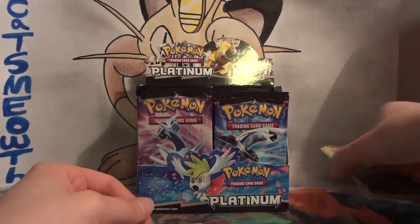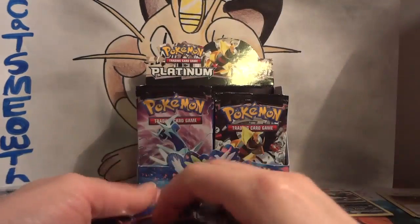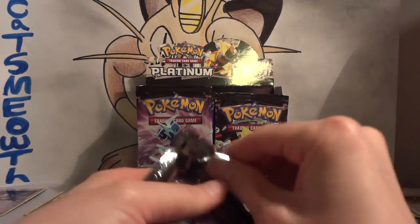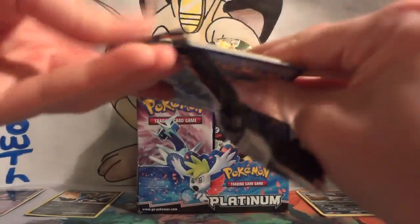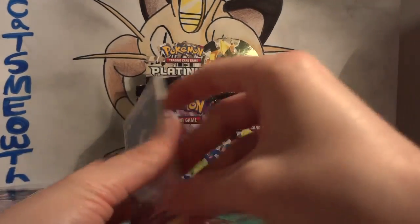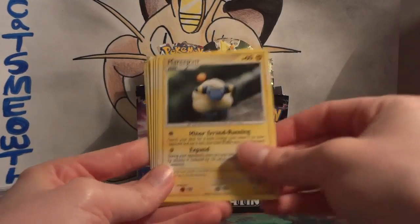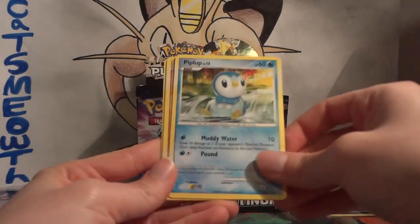This Toxicroak used to be a played card — not a big one, but it was played. This set was in rotation when I started playing, so I'll probably be pointing out a lot of cards that I wish I had pulled back when I played. Second pack: Skuntank — this was one I tried in a fun deck. Mareep, Skull Fossil, Ralts, Piplup. This pack is looking very similar to the last pack.